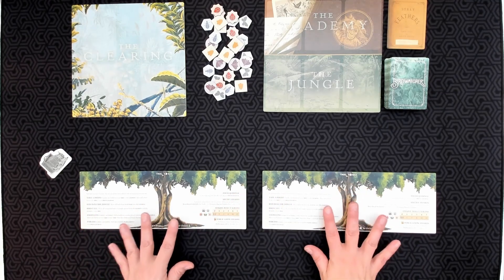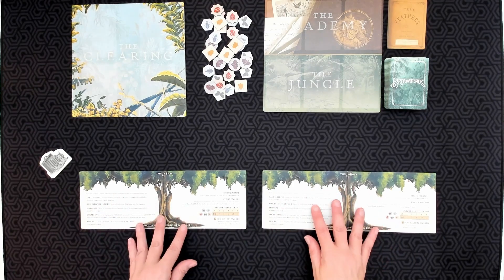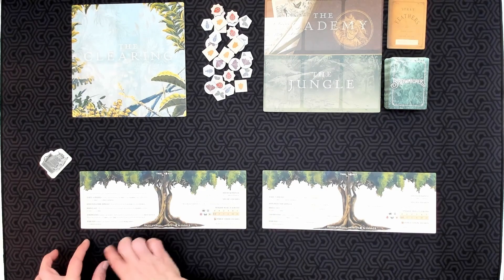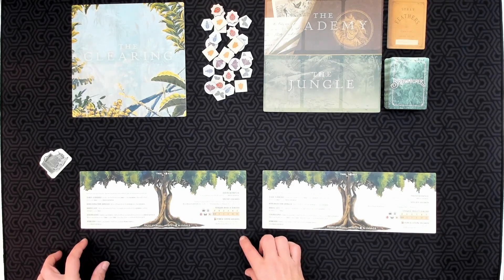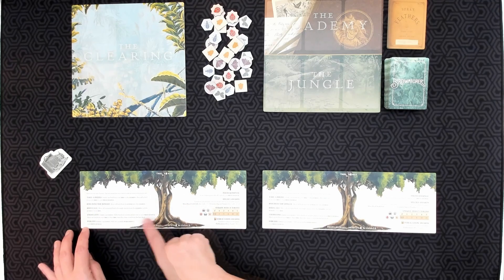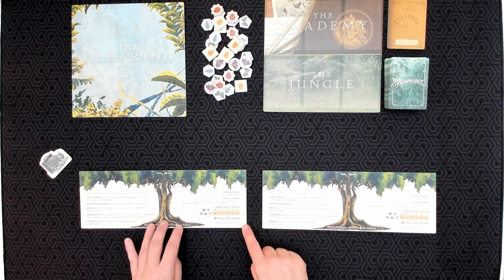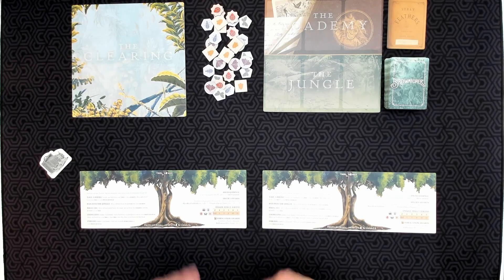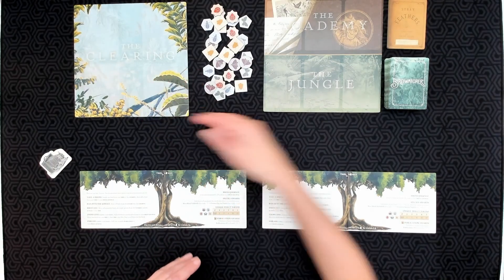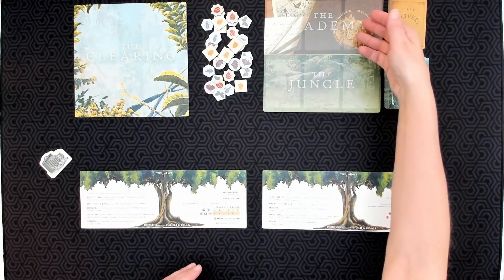Here we have two player boards, so we're set up for a two-player game. Up above is what we refer to as the tree, and down below is where you will put your photo journal. On the player boards there are reminders of different activities you can do on your turn and also reminders about end of game scoring that you want to keep in mind as you play. We also have the clearing and the jungle and academy board.